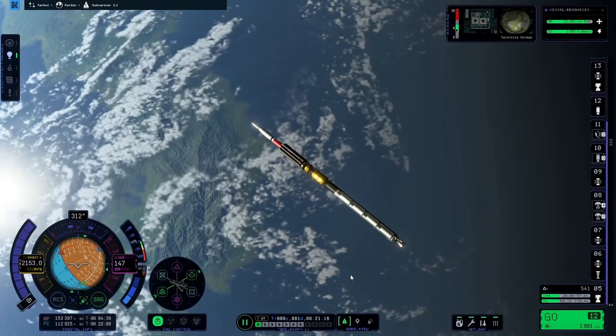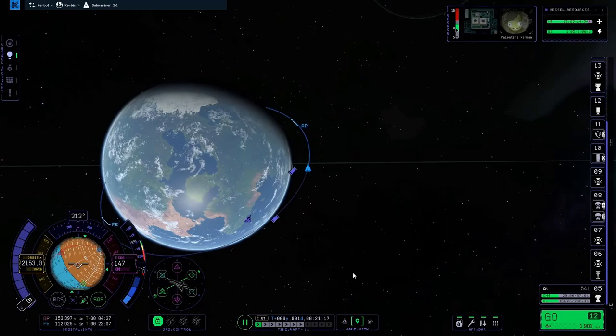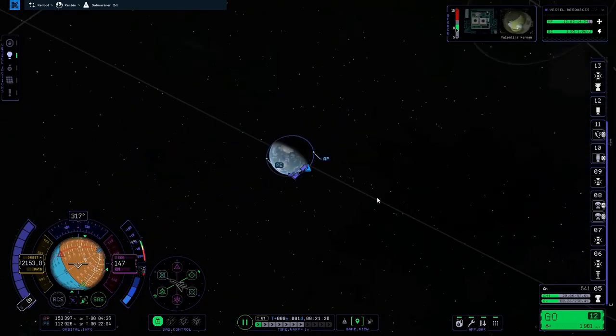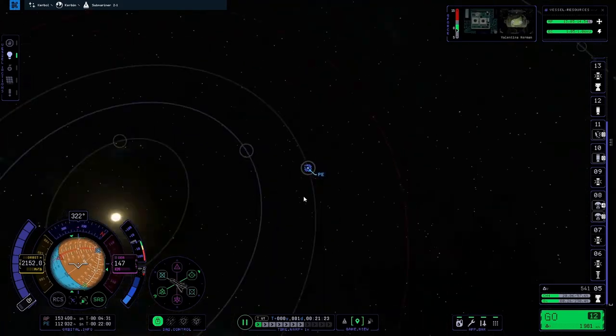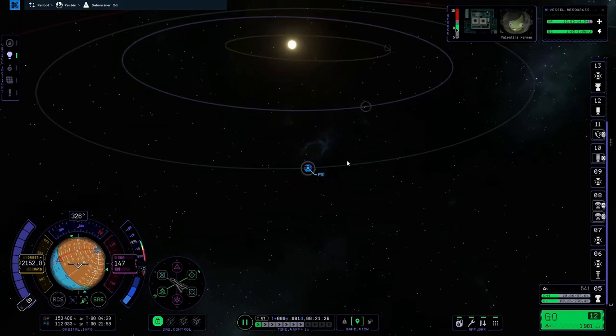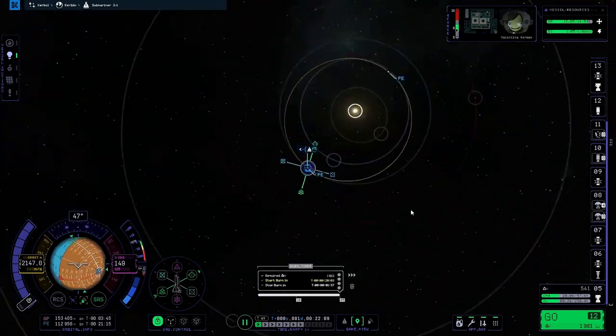As you can see, it is a long spindly noodle rocket, which made life much harder. The game does not handle tall thin rockets very well. They are highly susceptible to wobbling, no matter how many struts you give them.